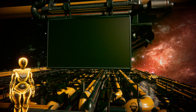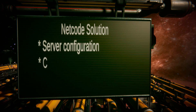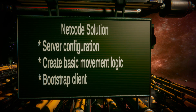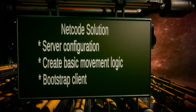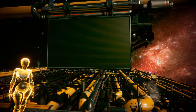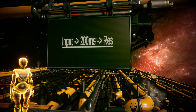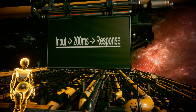Let's assume that we've tackled all the problems mentioned above and implemented our own network protocol solution. We've configured our dedicated server, created some basic movement logic, and strapped up a simple client that renders and animates our character. We connect the client to the server and press some movement input — and then, after about 200 milliseconds, our character starts to actually move. This perceived lag between your inputs and their consequences may not sound like much, but it is noticeable. And of course, a lag of half a second isn't just noticeable — it actually makes the game unplayable.